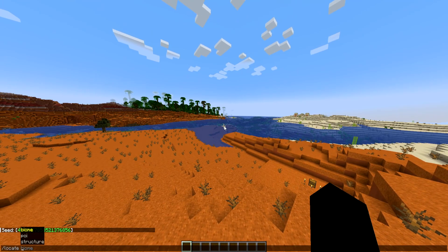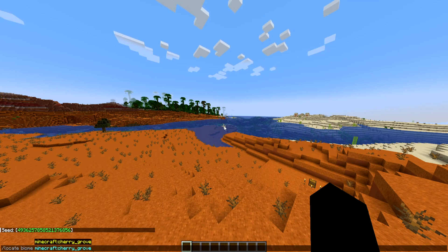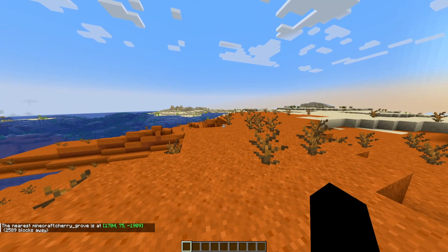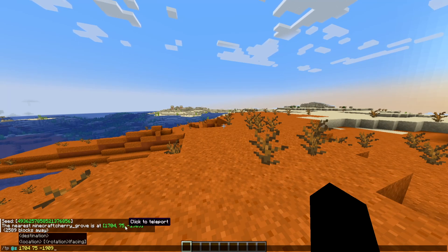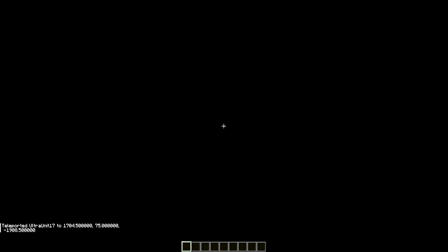So what you're going to want to do is type slash locate biome, and then since we just have vanilla Minecraft installed right now, you should just have to type cherry and it will come up. You hit enter. It sometimes will take a moment depending on how far away the blocks are. As you can see, it says 2,589 blocks away and shows the coordinates. Now from this point, you can make the decision to either walk to it or click it — it'll already type in the command, you hit enter and you'll be teleported right there. Beware though, if you are in survival, depending on the Y coordinate, you will sometimes be teleported underground like I just was.